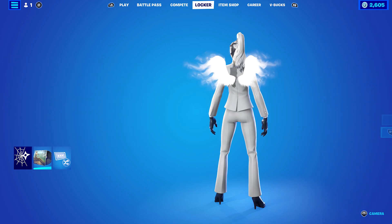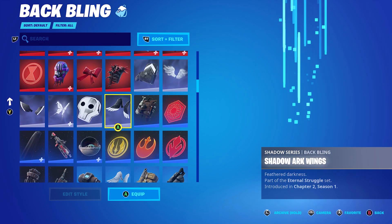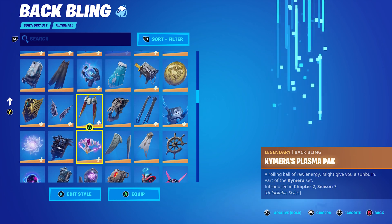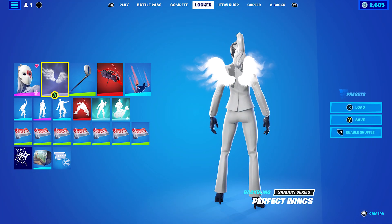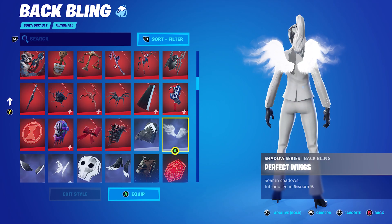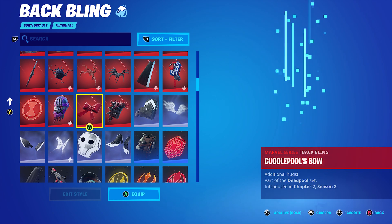Moving on to the second Heart combo — I decided to go with the Perfect Wings back bling. You can use any white-themed wings and they work perfectly: Perfect Wings, Shattered Wings, Arc Wings, or Love Wings. I decided to go with Perfect Wings — they're probably my favourite white ones I own. Perfect Wings and Shattered Wings are my top two.